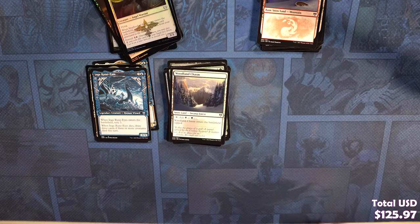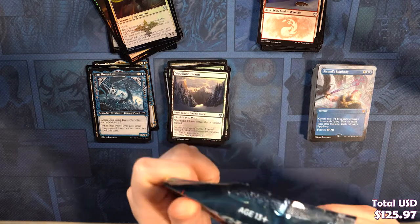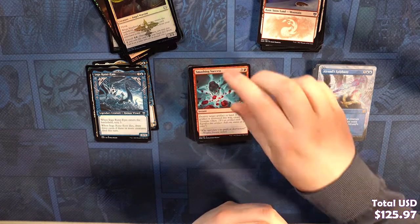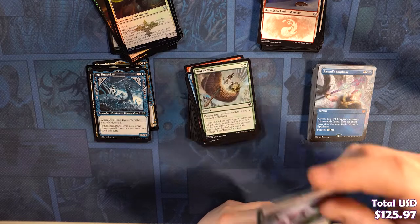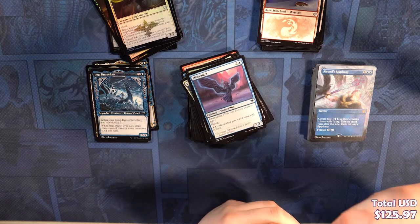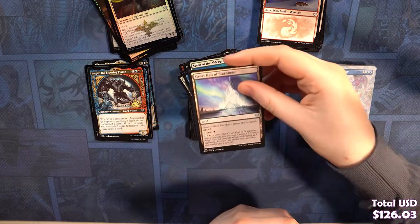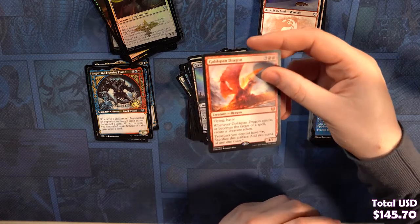Alright, we're on our last four packs. Valki! Here we go — give me something OP, I need it in my life. Commons: Smashing Success, God's Hall Guardian, Seize the Spoils, Annul, Broken Wings, Wither Crown, Ice Hide Troll, Sorrow's Packmate, Mist Walker, Bind the Monster. Uncommons: Agar the Freezing Flame and Altar, Spirit of the Alderguard, Great Hall of Starnheim. Our rare — our Mythic — is a Goldspan Dragon! Nice!